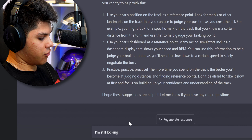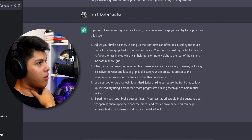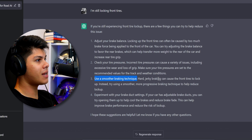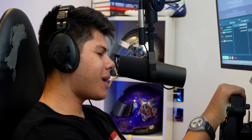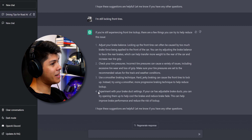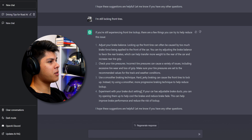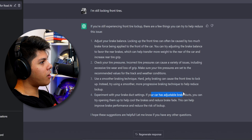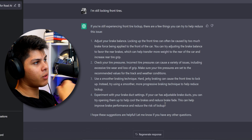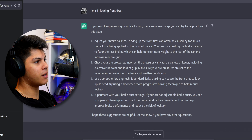Let's let the AI know we're still locking front tires. It mentions brake balance and tire pressures again but also gives us new techniques — use a smoother braking technique, since hard jerky braking causes front tires to lock up. I don't completely agree with that for a formula car which needs a sharp ramp up and then a slow bleed off — it's not saying that, just saying smoother in general. It's also telling me to experiment with brake duct settings, which is clearly referencing the fact that we're driving an F1 car since not many other formula cars have adjustable brake ducts. Opening them up can cool the brakes and reduce fade, improving brake performance — though that's more relevant for a long run than the quality laps we're doing.